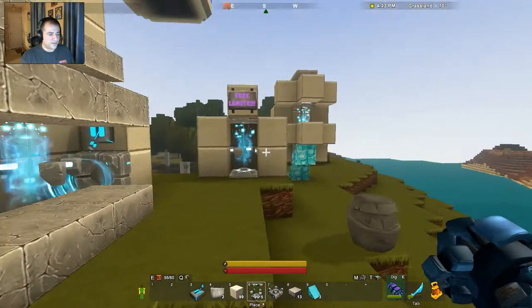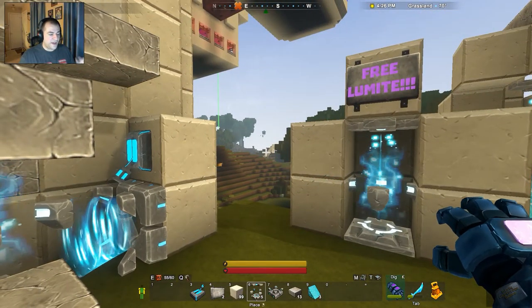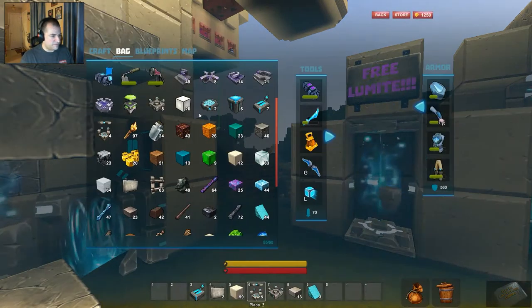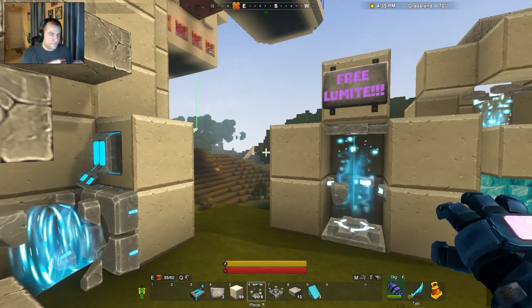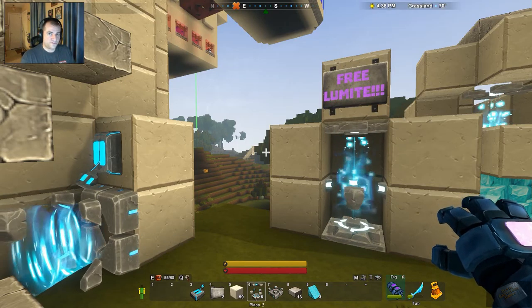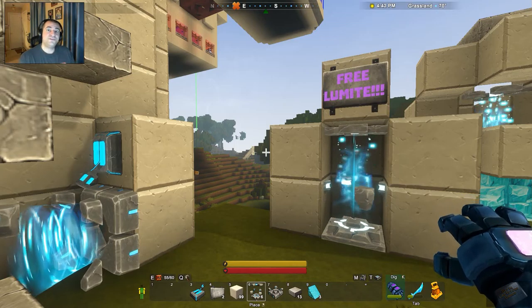I'm going to show you exactly how to build both traps. You need pretty much what's in my toolbar — actually you need one more teleporter. You need pretty much what's in my toolbar in order to build both traps, so it's not really heavy on resources. I'll show you how to build both of them and I think it'll be a lot of fun.